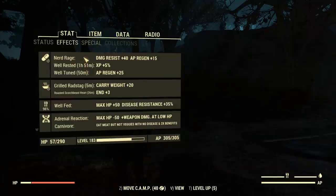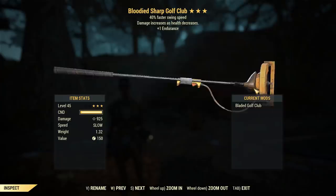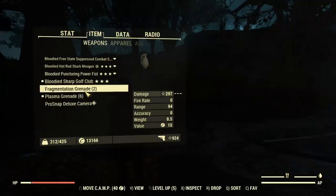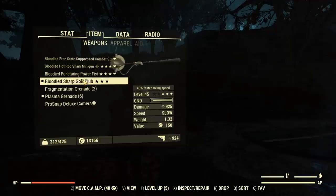Becca is in Nerd Rage. There it is. And now we're doing 925 — a 925. It's a working class man's weapon, this one, or woman in this case. And if we go over to the power fist, we're getting outdamaged significantly, even though we're fully specced for this. Oh well.